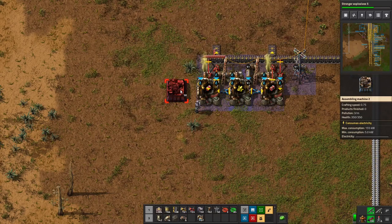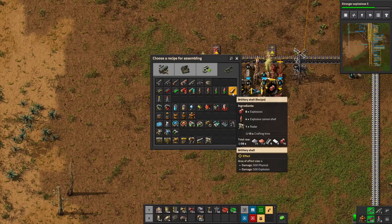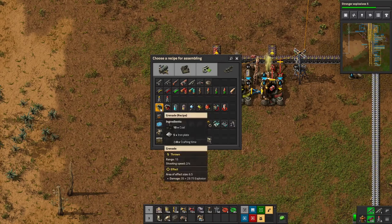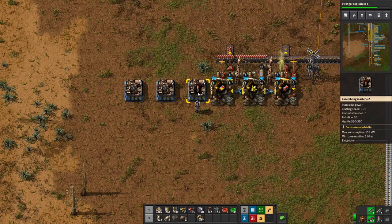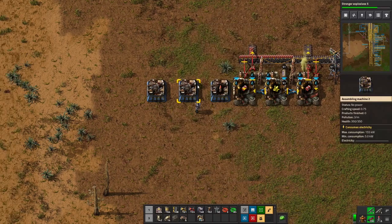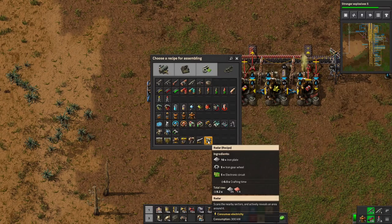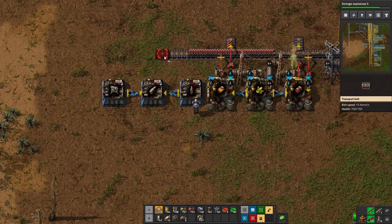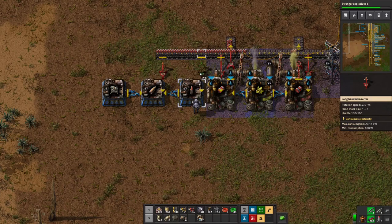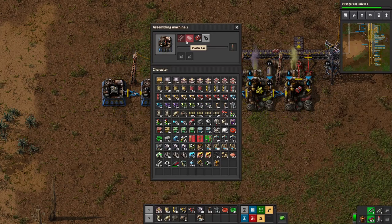Those explosives go into an assembler — we'll make it a blue factory — and this will make our explosive cannon shells, which need steel, plastic, and explosives. Then those go into the artillery shell assembler, which also needs radars, which is crazy. So we've got: one assembler for explosive cannon shells needing explosives, plastic, and steel; one for artillery shells needing explosive cannon shells and a radar; and one making radars needing iron gears and circuits.